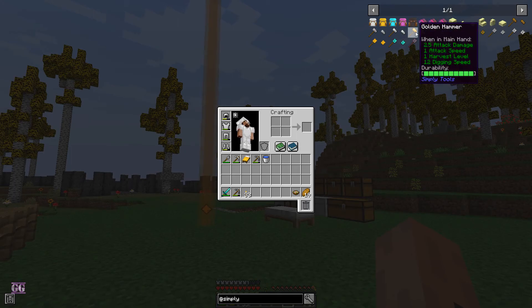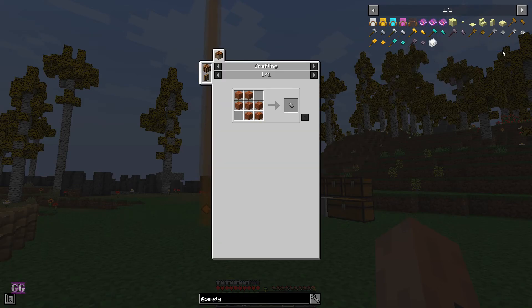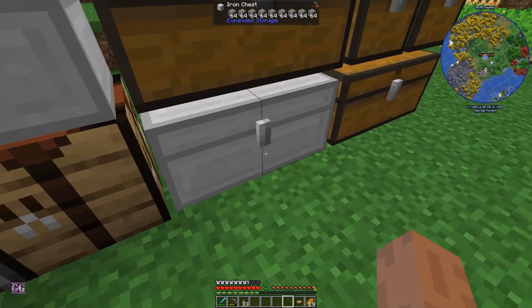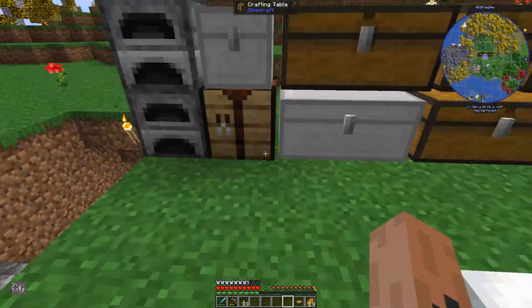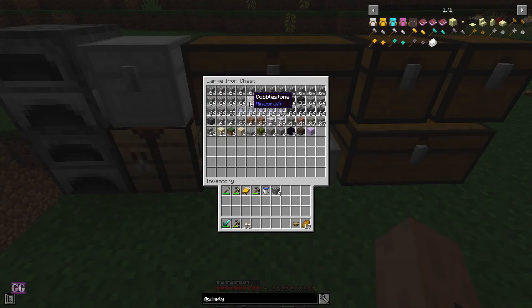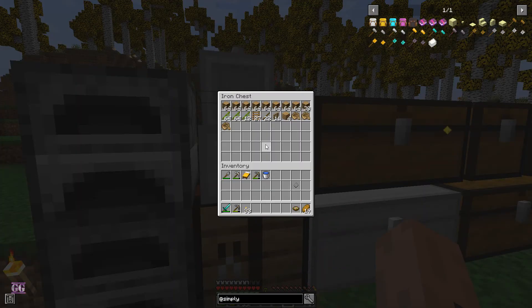So there's also an excavator and stuff like that, so I want to see how this works out. I haven't used this yet so I want to try it out. Also I've upgraded the chests to iron chests, so it's expanded storage. You can actually double them next to each other - side by side, backwards and forwards, or up and down - basically whichever you prefer.